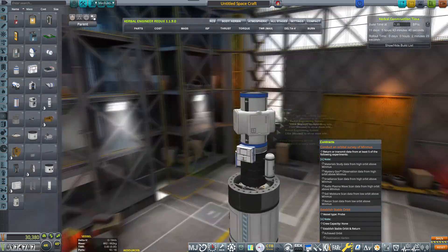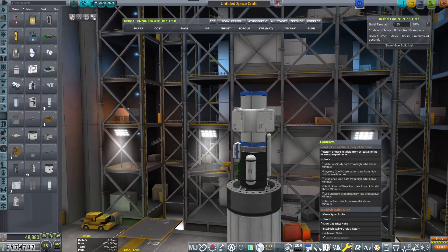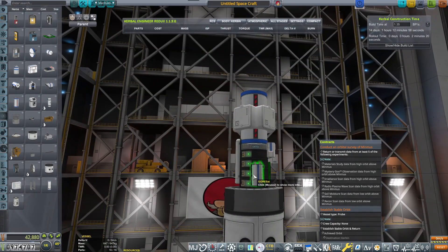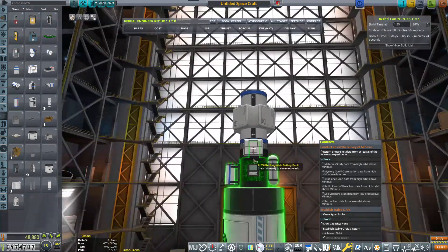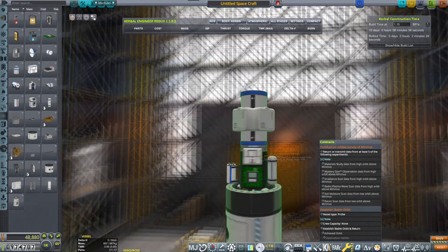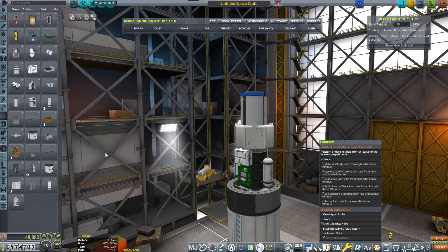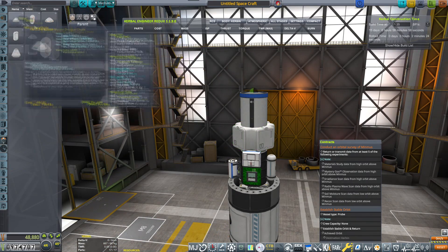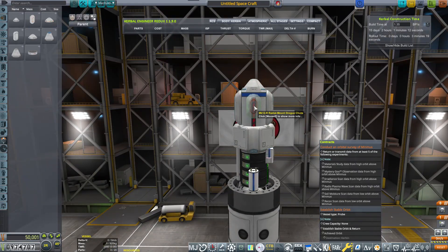We also have establish a stable orbit, which is sort of like a probe-type contract, and this will be a probe. So this we will fulfill along the way and get some additional cash. We really need the cash. The sole reason why I'm grinding out these contracts is because I'm needing the cash to upgrade the research facility so that we can finally start researching the parts that cost 500 science or more.